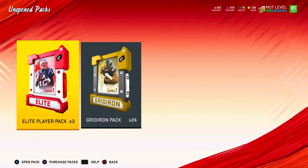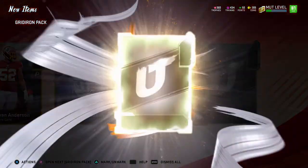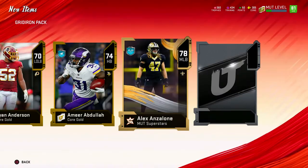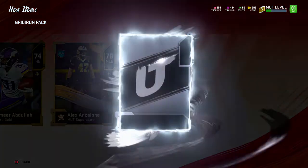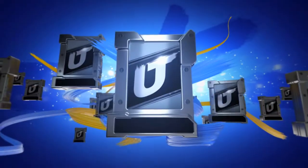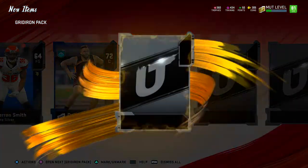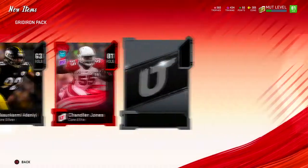We got 27 packs to open — 24 gridiron packs and 3 elite packs. Let's jump into the gridiron packs. See if we can pull something nice. I have no coins, I have no training — I don't have anything because I went ahead and picked up that 90 overall themed diamond David Carr yesterday. I had to get rid of everybody; I couldn't afford anything.